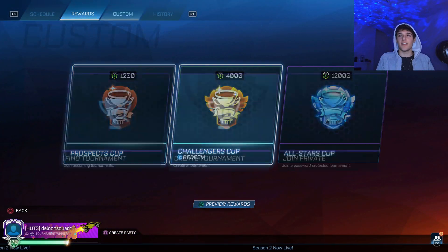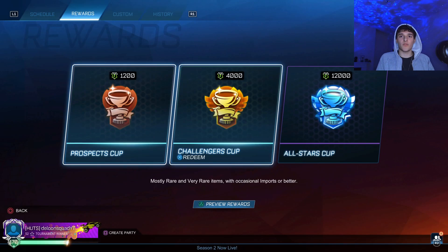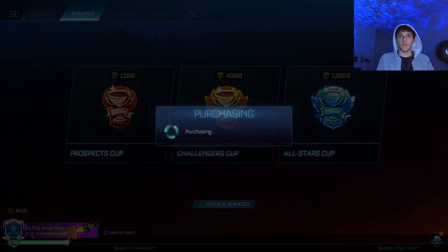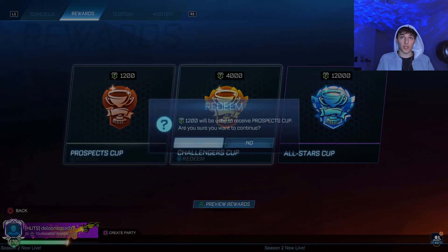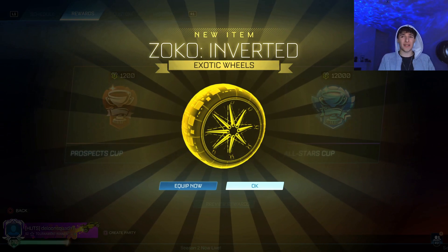Let's carry on. I need to get down to 24,000 credits, otherwise I can't open two of those All-Stars Cups. Another import rocket boost — imports are good. It's not painted!